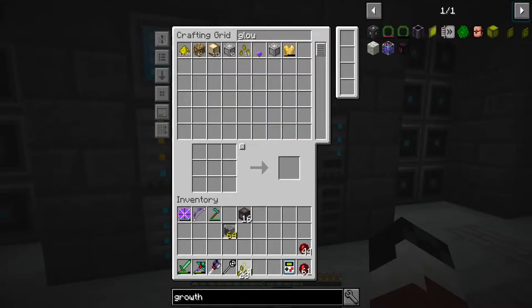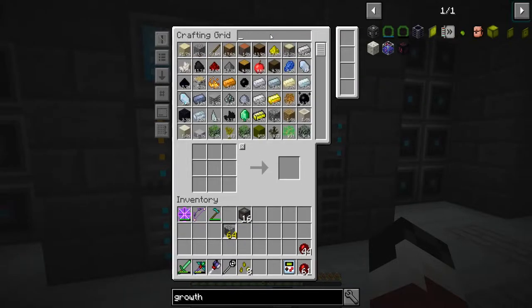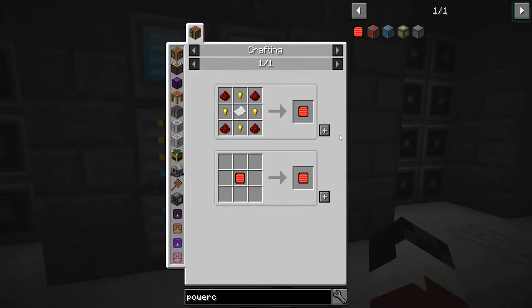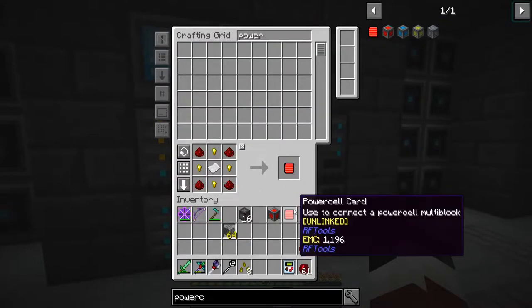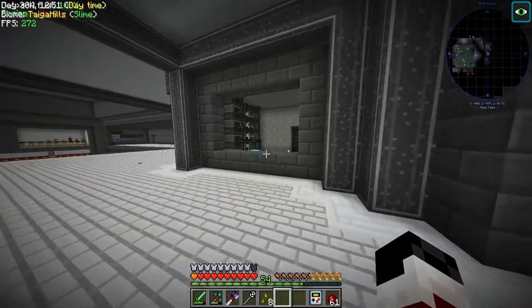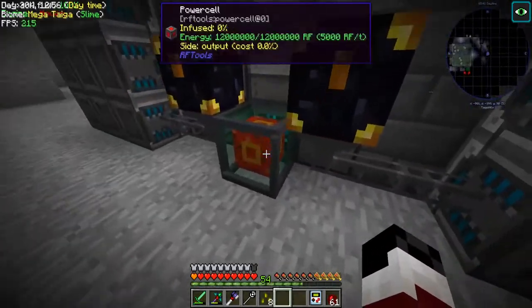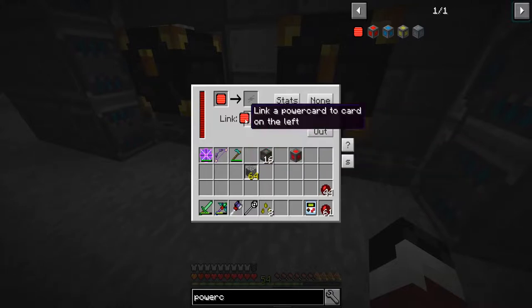We just need eight seeds — one, two, three, four, five, six, seven, eight. We're going to need a power cell; we don't have any of those. We can make one, perfect. We need to link it up to our other one — we can do that here. Link, perfect.